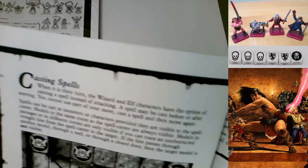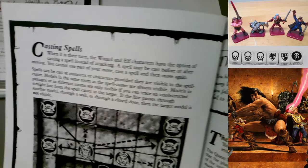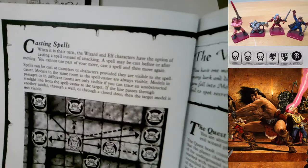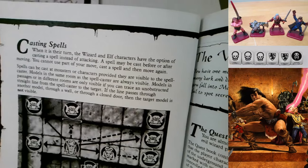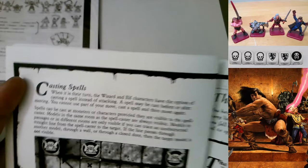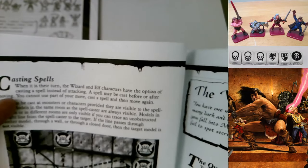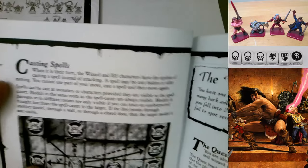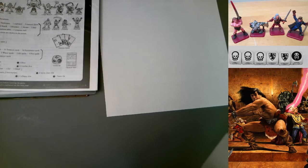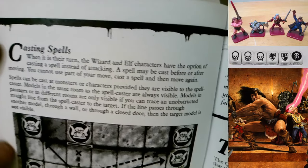Sorry, losing my voice a little bit here. Page 10 - Casting Spells. Just need a minute here - getting a little swig of sweet tea. My voice is a little scratchy but I'll power through. We've got 15 pages, we'll make it.